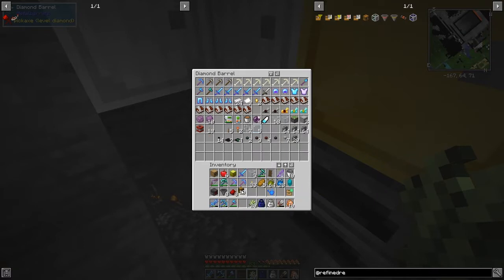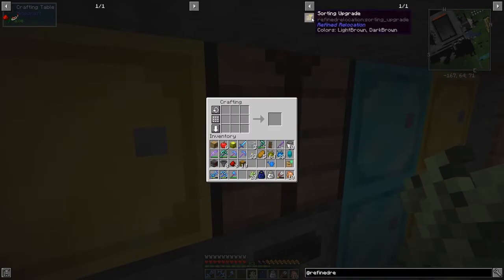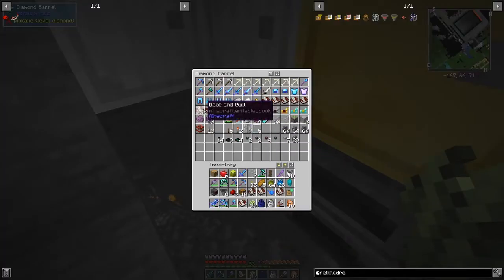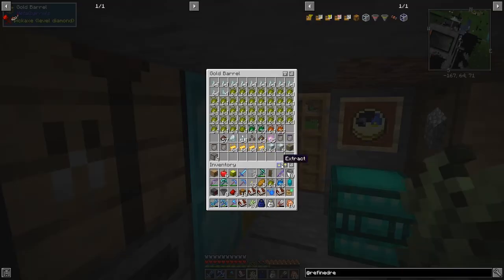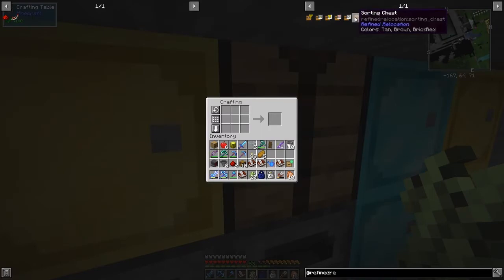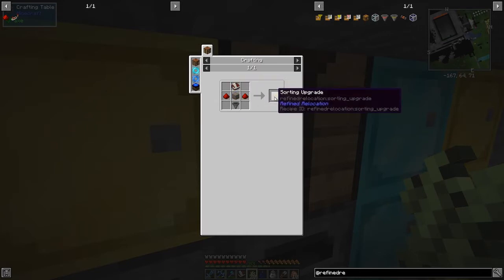Let's make a sorting chest - actually I'd like to make two of those, so we need two books. Let me fill up my inventory and get what I don't need out of the way. The recipe for the sorting upgrade is exactly the same but instead of having a chest in the middle you've just got planks. This would have worked on iron chests but doesn't work in the 1.14 version, so don't bother making that.